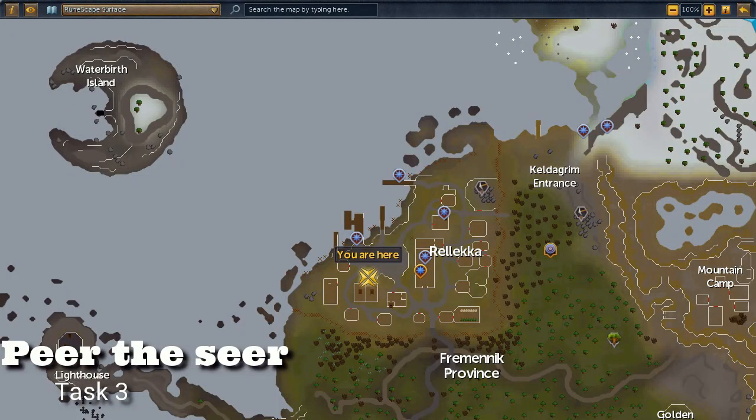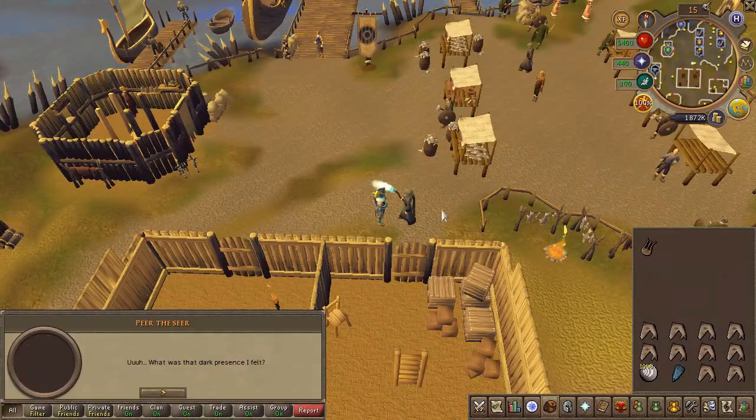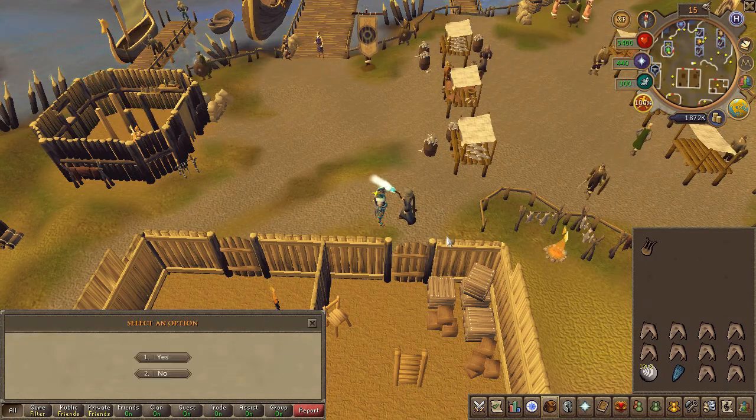Next, head to the area located here on the map. Speak to Peer the Seer and choose the first chat option when prompted — this will bank all the items in your inventory.